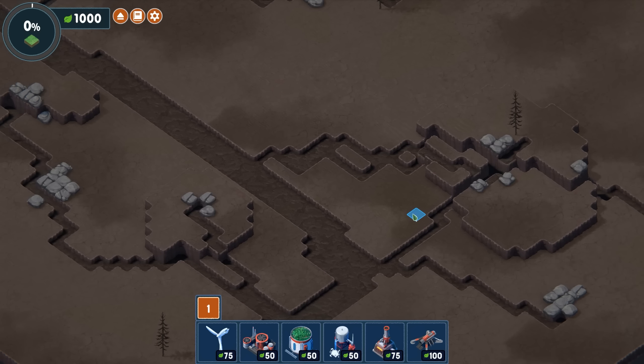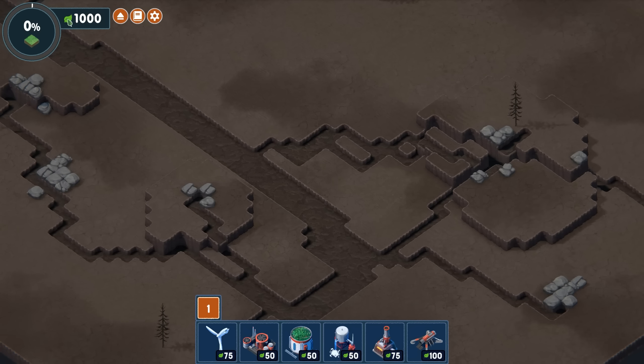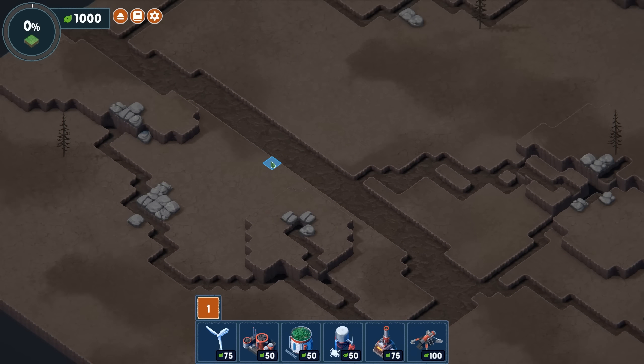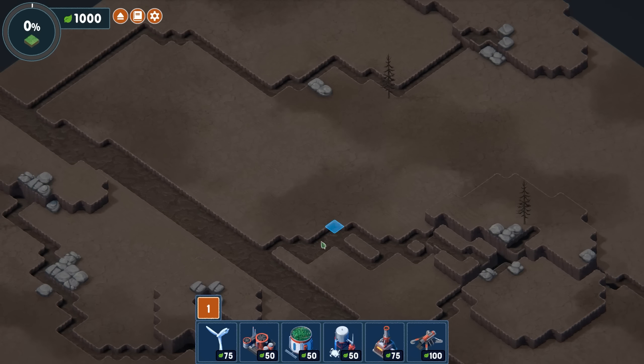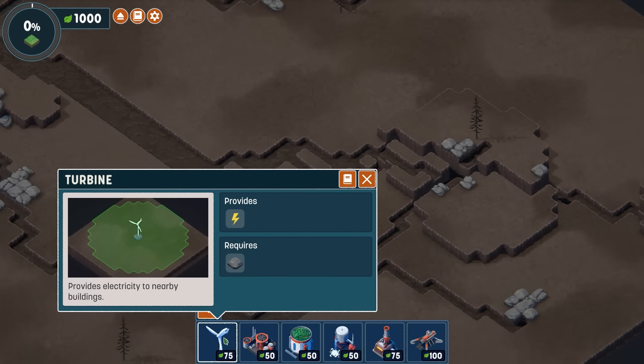Now we have some starting resources to work with. It's kind of a leaf currency — this represents some of the ecological points that you can use. Because I've accomplished the tutorial, I have access to pretty much everything I would want at my disposal. The first thing you always want to do is place down some wind turbines. These are going to give you the power you need to activate a lot of your other buildings.